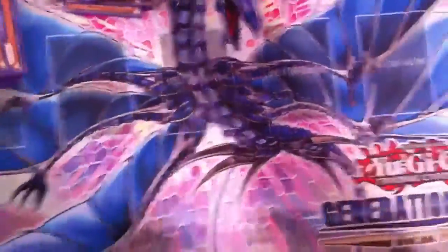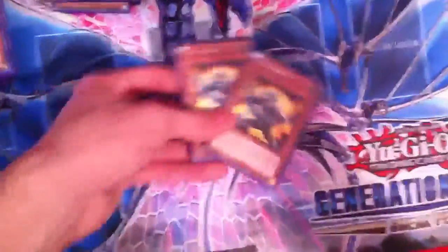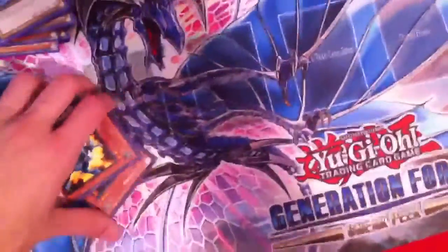Herald of Orange Light — negate. TG Strikers — special summon, normal summon, special, special, special, synchro, synchro — all that with the Venuses and the shine balls.